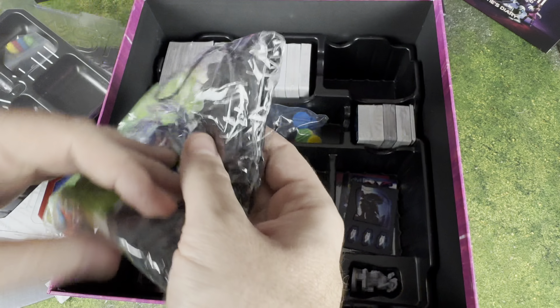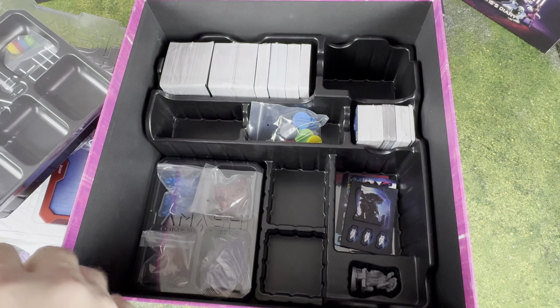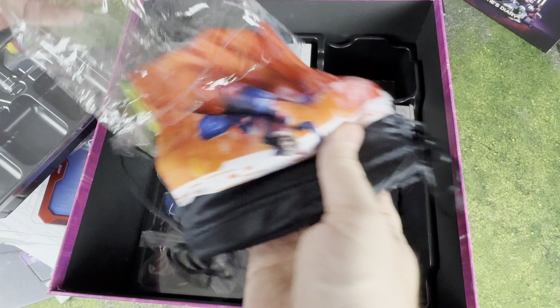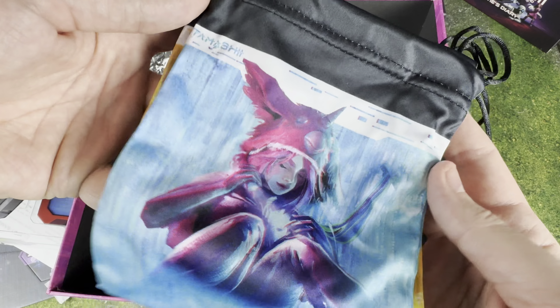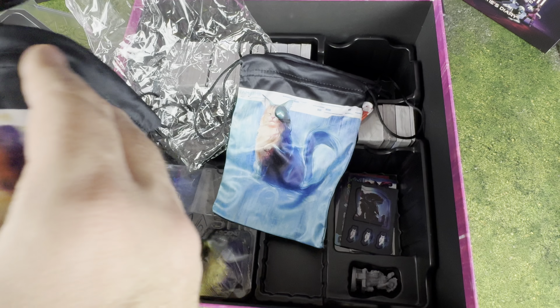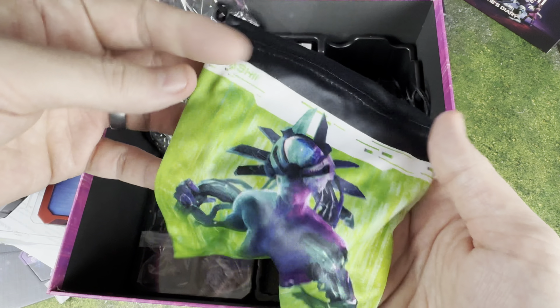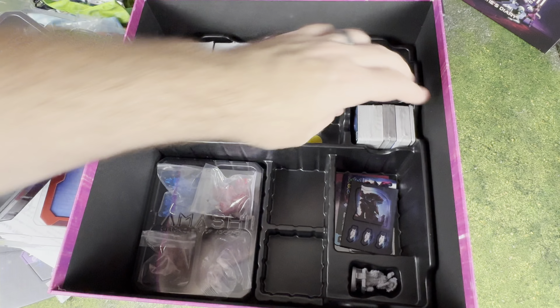Oh, look at these bags! There is a draw bag element. Oh my goodness, these are gorgeous — look at these! Look at the cat. Oh, this one has an owl. This is incredibly cool. What a really nice touch to have that in here.